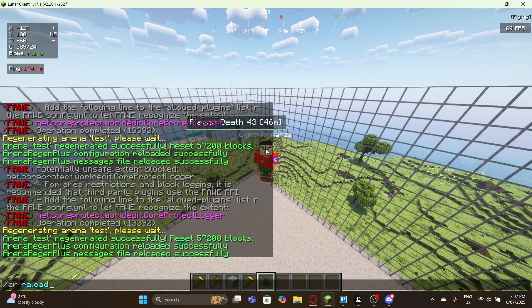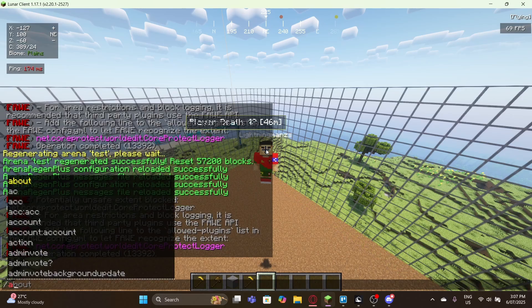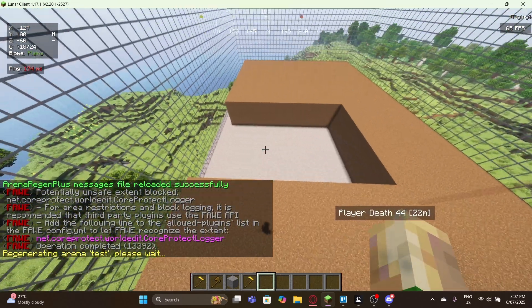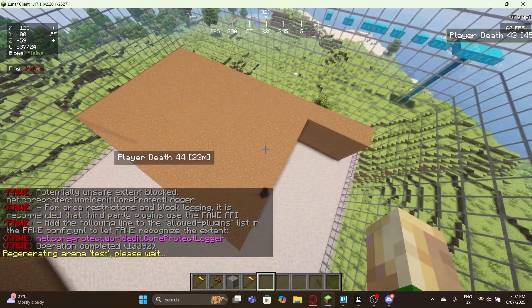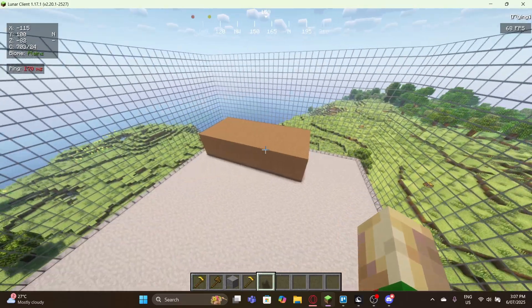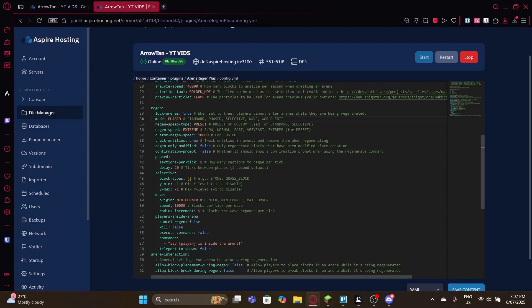Now let's try the 'face' mode. Run 'ar reload', set the area to dirt again, and run 'ar region' with the arena name. As you can see, it runs like a face mode — it goes one block layer at a time, essentially a block of tongue. That's how the face mode regeneration works.